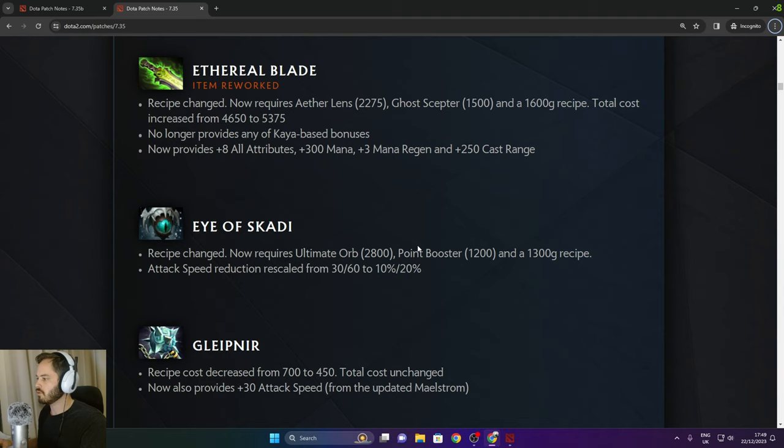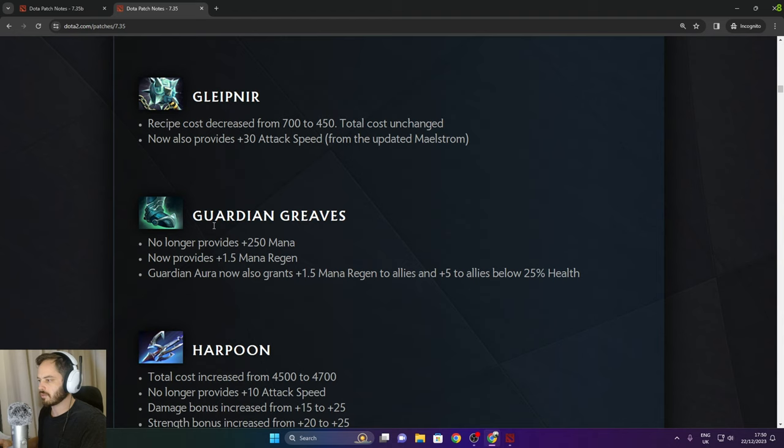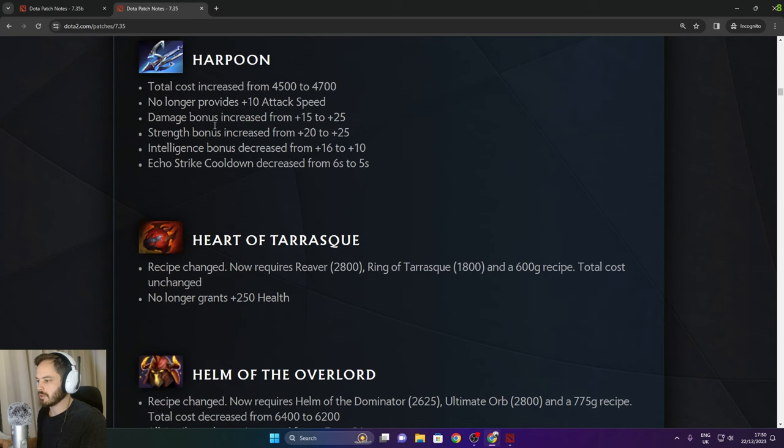Eye of Skadi recipe changed — now requires Ultimate Orb, Point Booster, and 1,300 gold recipe. Attack speed reduction rescaled from 30/60 to 10%/20%. Guardian Greaves recipe decreased, now also provides +value attack speed. No longer provides 250 mana but provides 1.5 mana regen, and the aura also provides mana regen and health if you're low. Harpoon total cost increased by 200. Heart of Tarrasque now requires Reaver, Ring of Tarrasque, and 600 gold. No longer provides 250 health.